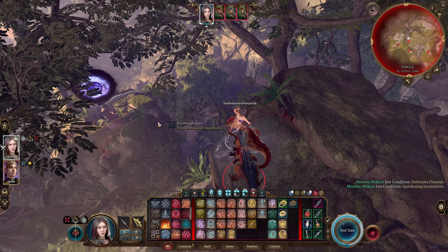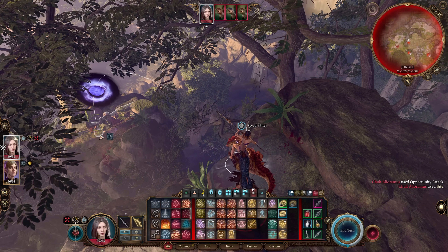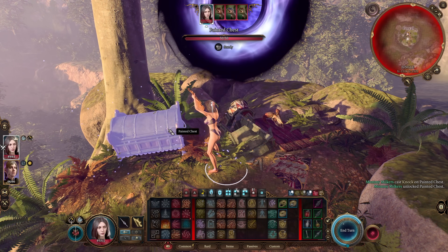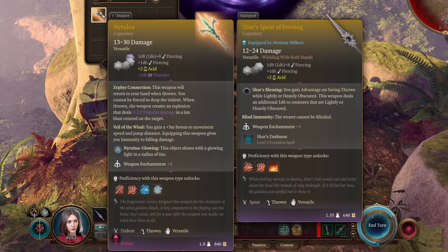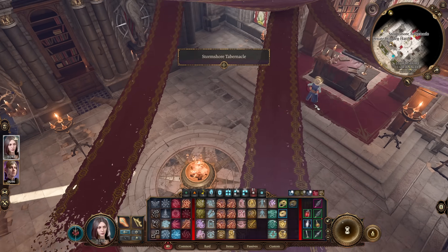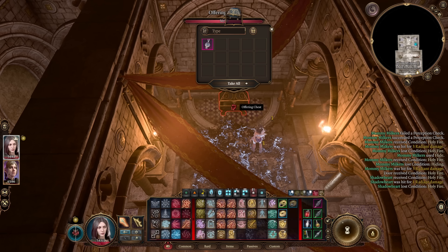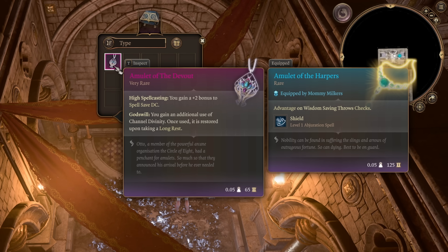Our next weapon can be found in a chest near the end of the jungle. After being chased by a pack of angry dinosaurs, I jump towards the chest and use Knock on it. This has to be the hardest name to pronounce — Nyrulna. It's a legendary plus 3 trident that does piercing damage and is super strong. Heading into the lower city, we find ourselves at Stormshore Tabernacle. We lockpick our way down to find an Amulet of the Devout sitting in a chest — this gives plus 2 to spell save DC.